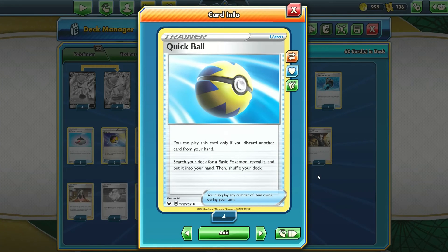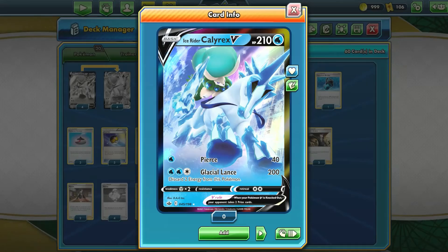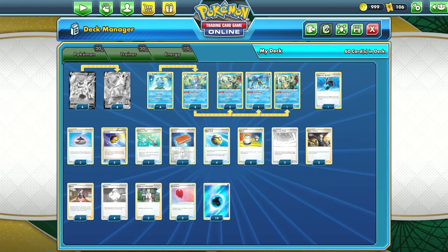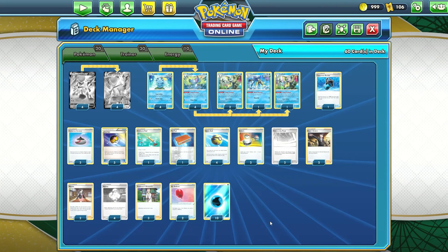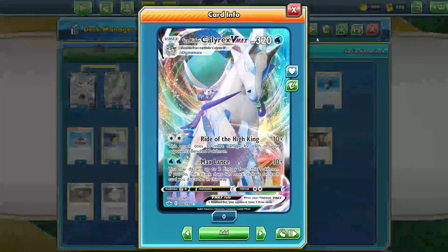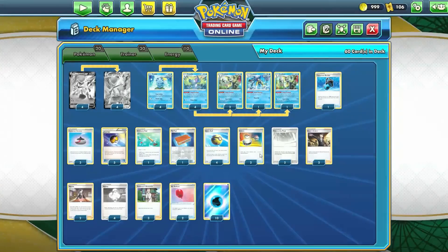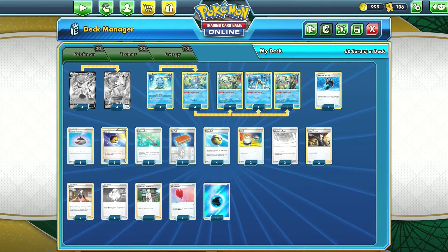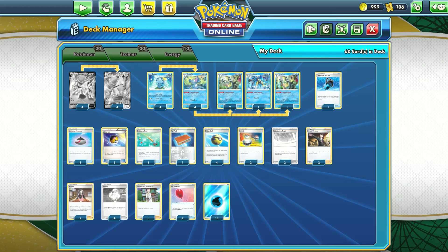Four copies of Quick Ball — you can only play this card if you discard another card from your hand, then search your deck for a basic Pokémon. While Level Ball can find us Sobbles, we need Quick Ball to find us Ice Rider Calyrex V. Then there are two copies of Switch and two copies of Air Balloon. You're not going to be needing to Switch very often since your main attacker is just Ice Rider Calyrex. Air Balloon provides free retreat for all the Pokémon in this deck, primarily Ice Rider Calyrex, if you need to move it out of the active position.